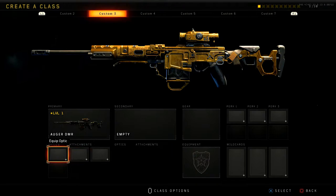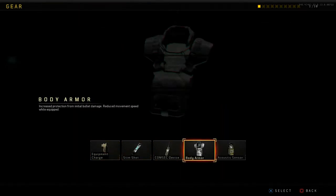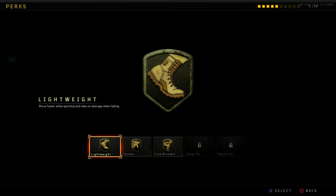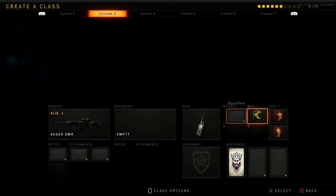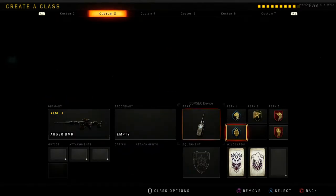So it would be long barrel, High Caliber, High Caliber 2, and red dot. For this class we're gonna add the Cosmic Device because I want to earn some score streaks, and Ghost and Dead Silence because I love them. I'm going to throw on Skulker — move faster while crouched and prone — and Scavenger because you're slow with this gun. We'll throw on Flak Jacket and a Mog 12 as well.